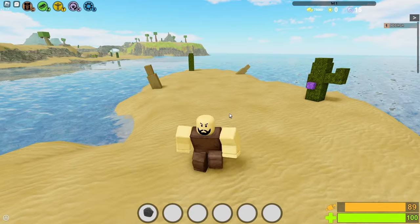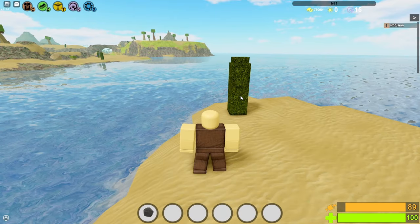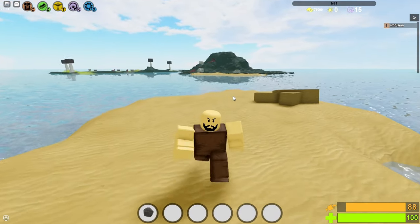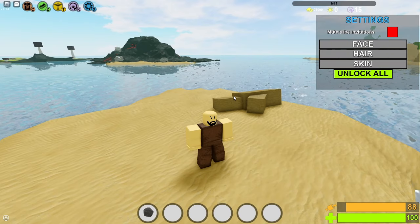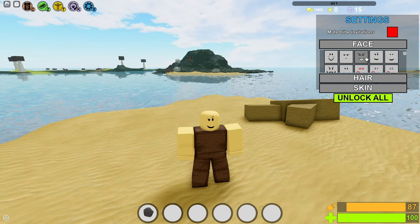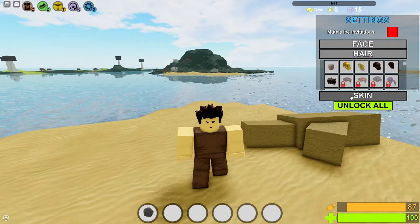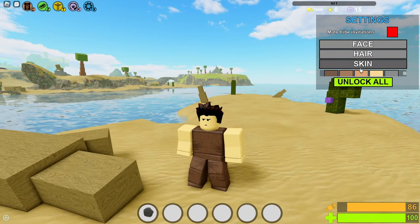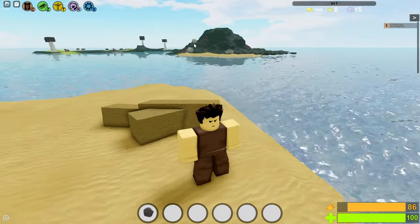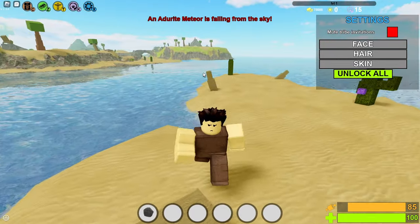I don't actually know what version of Booga this is based on, but it has some interesting things I want to go over. One thing this game does that I've never seen any Booga game do ever before is if you press X in the settings menu, you can change your character's appearance in real time. Like, I spawned in just minutes ago and I'm able to change my appearance in real time. It really shows the creativity of the owners.